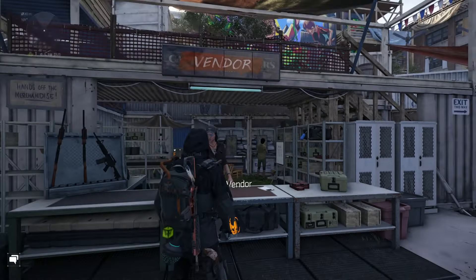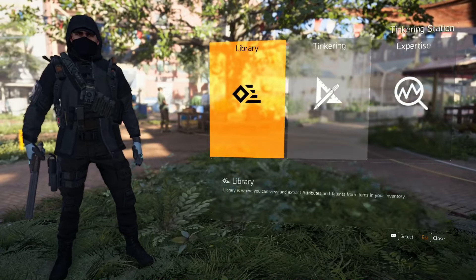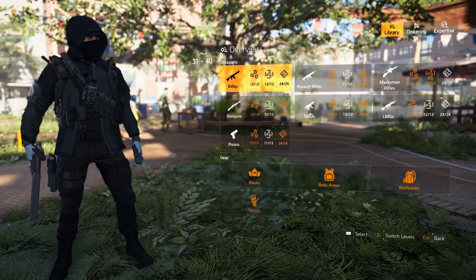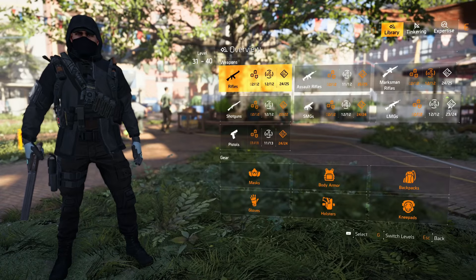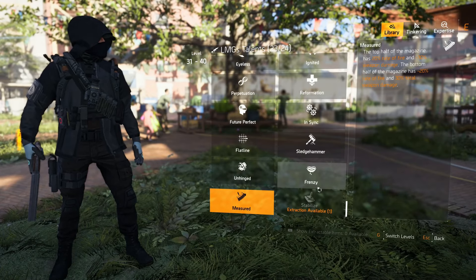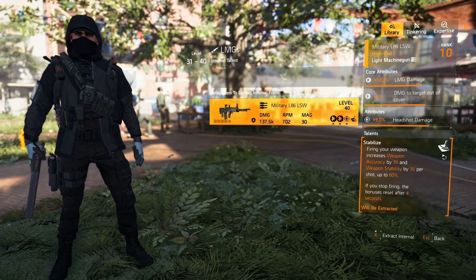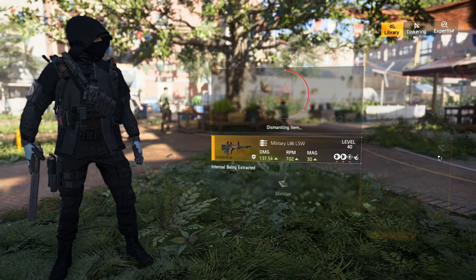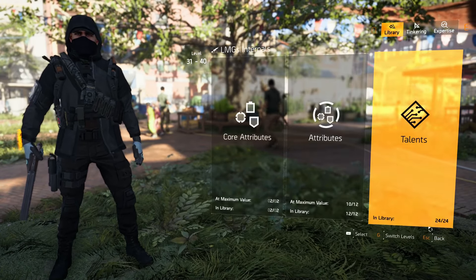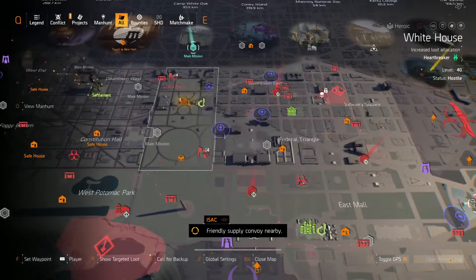Nothing else there. Going to Library, then LMG, then Talents — you can see the little symbol because I just picked it up. Go to Stabilized: if you see a talent without the little symbol underneath, it means it's not in your library, so extract it to add it. Now we have 24 talents. I do these videos because I'm doing it too on my PC account.